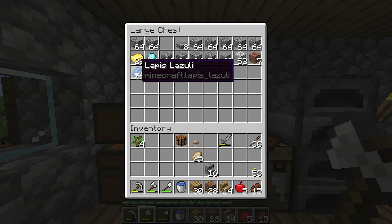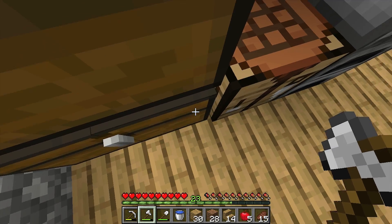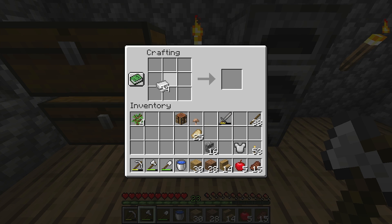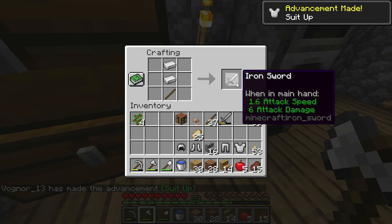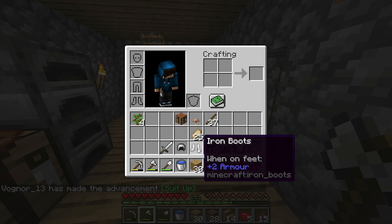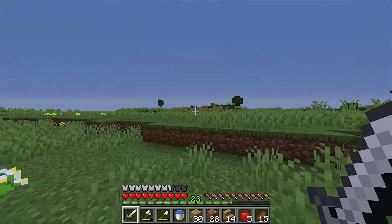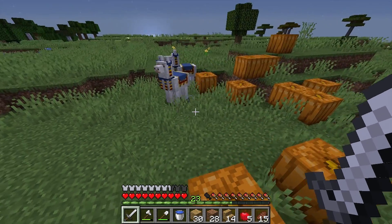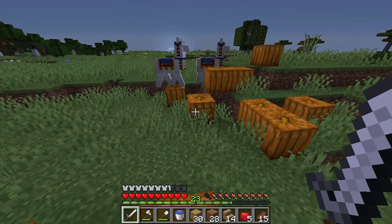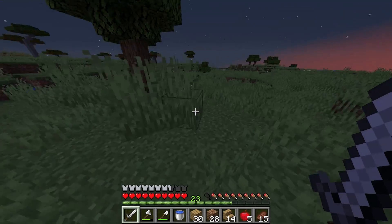I've also gathered a lot of stone, found some more diamonds, gold, lapis lazuli, redstone, coal, and a lot of iron. I'm going to take all this iron and build myself some iron gear, because I stopped playing last time after seeing something that actually scared me a little — so I have to fight it. Also, a trader came along with two llamas — did that guy just turn invisible?